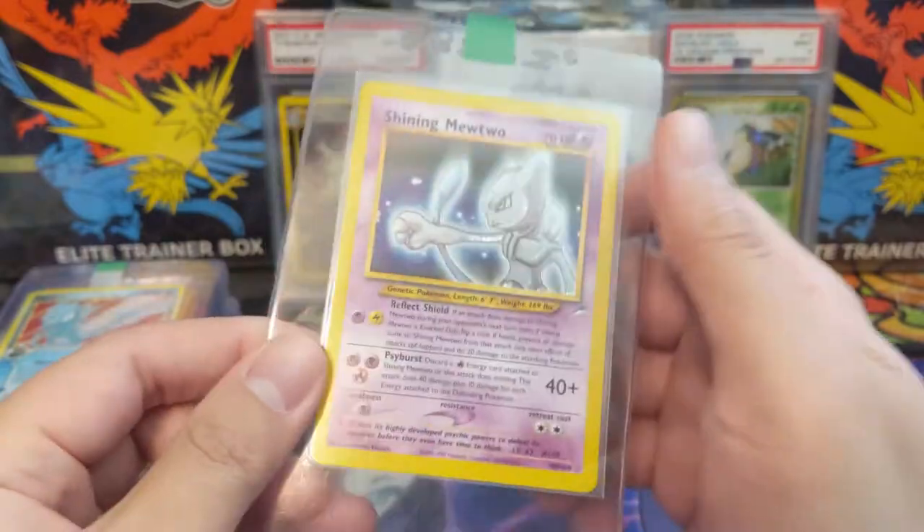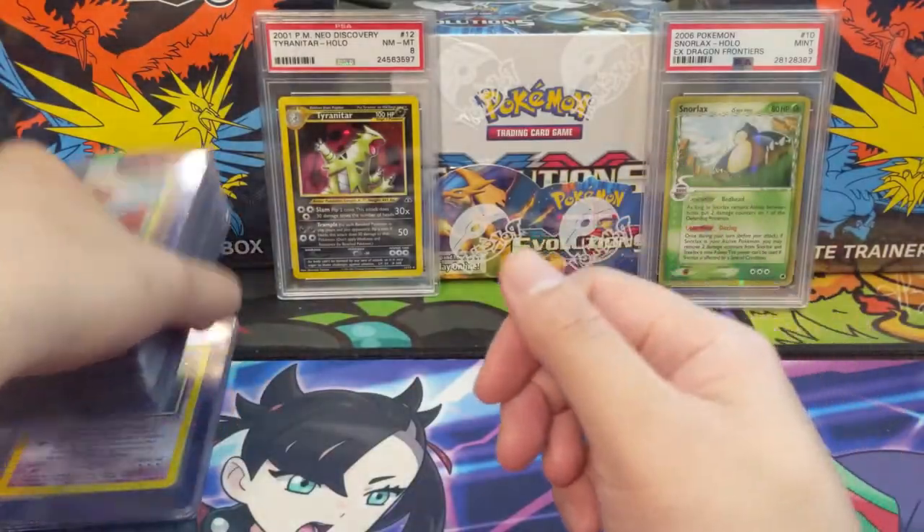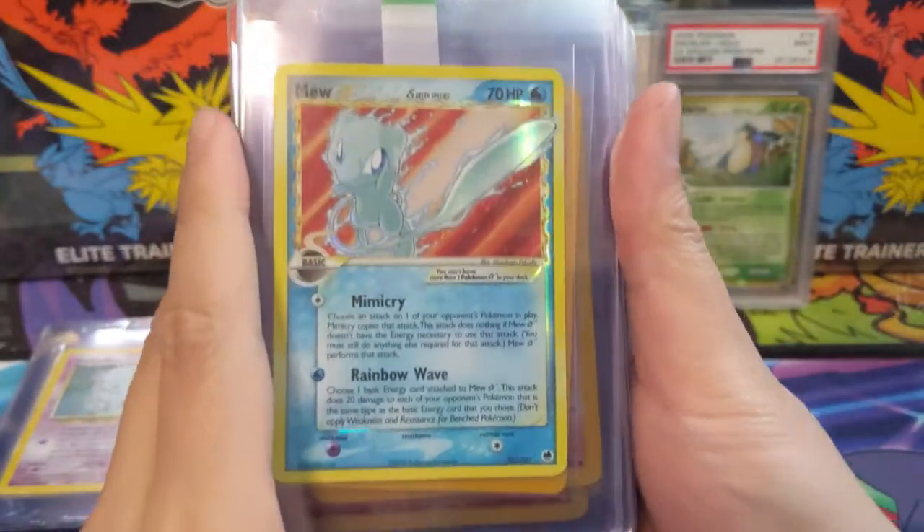We have a Shining Celebi and then a Shining Mewtwo — yeah, some really strong cards in this part of the submission.